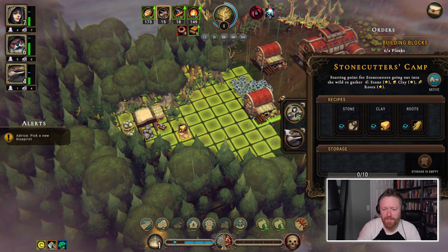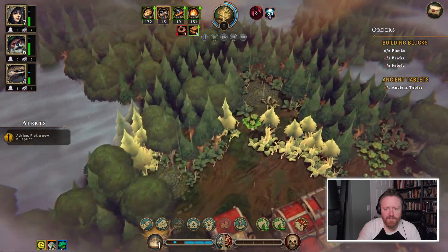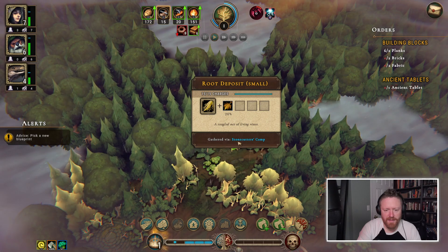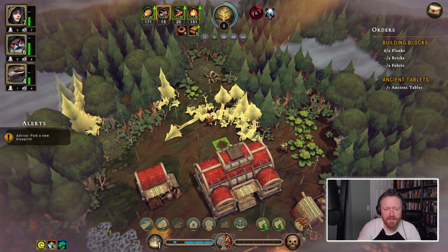Let's grab a lizard and a human and stick them in the stonecutter's camp to collect the clay. Oh, it looks like we've opened this glade — what is this? A root deposit.